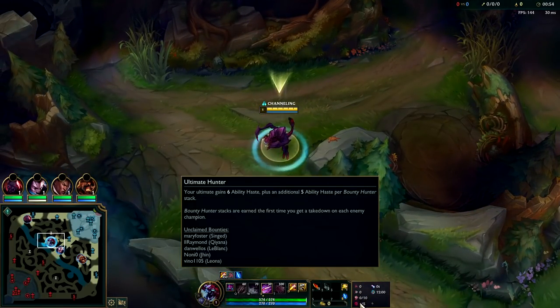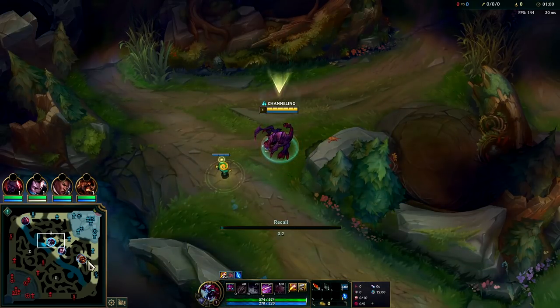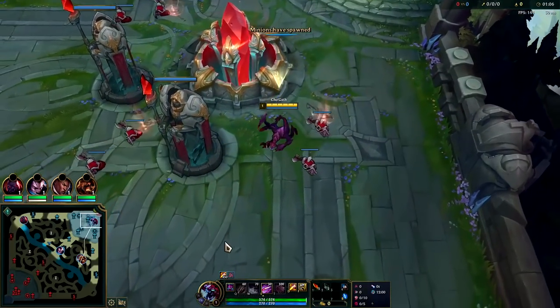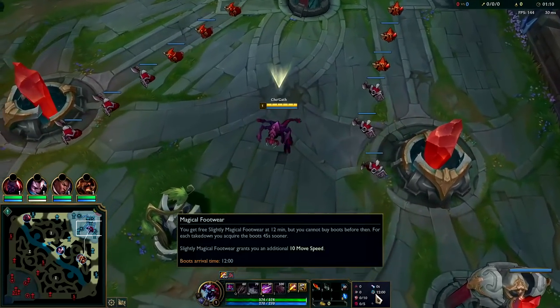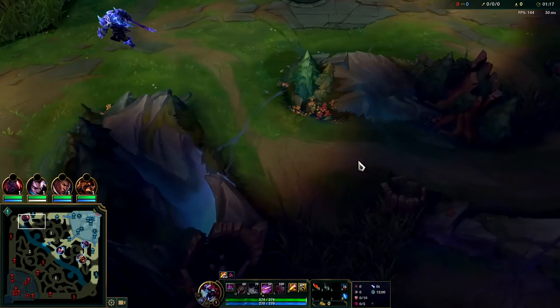For runes you're gonna want Hailblades, Cheap Shot, Eyeball, Ultimate Hunter, and Approach Velocity — super super important. Whenever you CC the enemy or slow them you'll be moving faster towards them. Your E is a slow, your Q is a knockup and a slow, and your exhaust is a slow, so you can exhaust them and run right into them with your E. That does ridiculous damage because of Hailblades. We also have free boots so we don't have to buy boots.